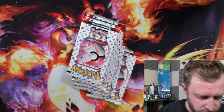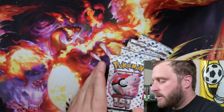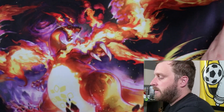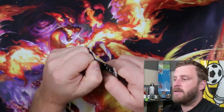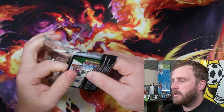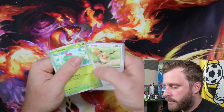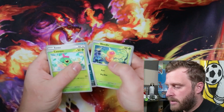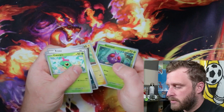Nine packs, let's go! Come on, Wartortle, I need it. If I can get one of those Squirtle god packs I will lose my mind on camera. All right, first pack: we got Caterpie, Eevee, Grimer, Weedle, Knitterina, Eradicate, Erica's Invitation, Pikachu, and Venonat.